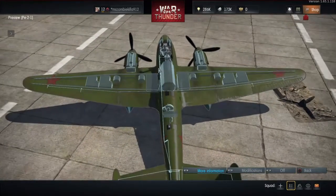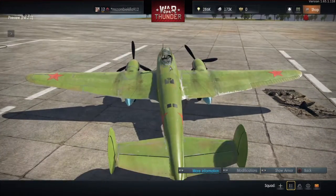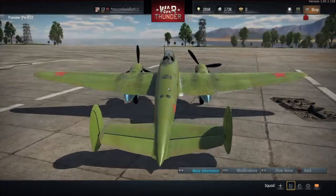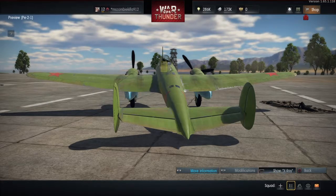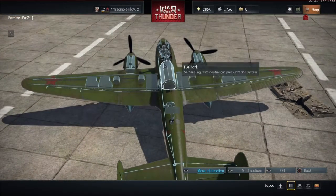One thing I want to point out — look at this fuel tank right here. Who puts a fuel tank right here? If a plane comes up on this and starts shooting, they're gonna hit in this area, like on the wings and stuff. This fuel tank means this plane is going to catch on fire very fast.